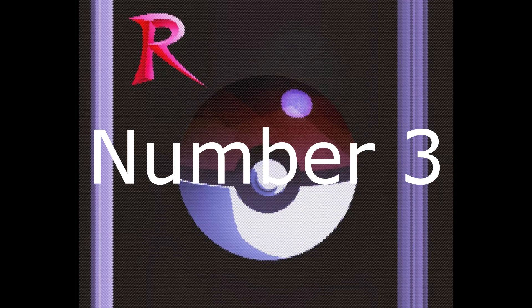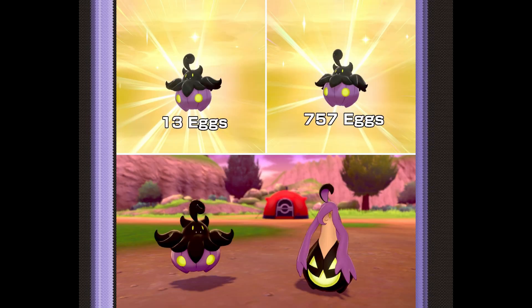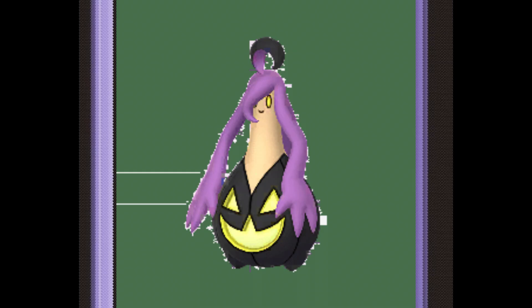Number 3. Pumpkaboo and Gourgeist come into the number 3 spot. I love pumpkins, and I love the fact that their thematic is a spooky ghost-pumpkin monster. Both Pokemon have the same color palette — a light brown color for the body for Pumpkaboo and an orange body for Gourgeist, and its shiny variants are so cool on top of that. Pumpkaboo is black with yellow eyes and a purple body.